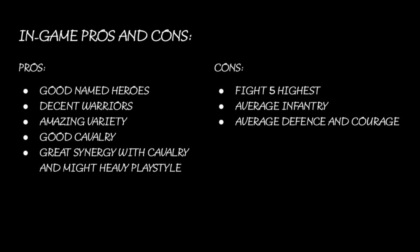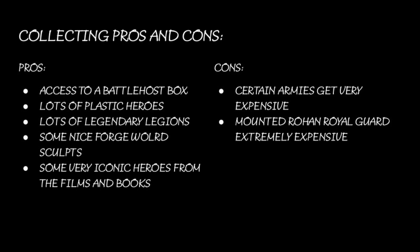Average infantry, average defence and courage — warriors are courage three, basic man courage, not good. But the Rohan Royal Guard becomes so good because you just have the bodyguard rule. Collecting: the battle host box is the worst value battle host box for points, but it gives you quite useful stuff — some Riders, some Warriors, Eomer. The sculpts on the whole are pretty good for Rohan, with good Forgeworld ones and most plastics like Dernhelm looking pretty good for around £20 something.